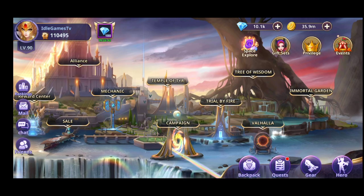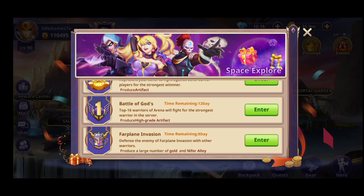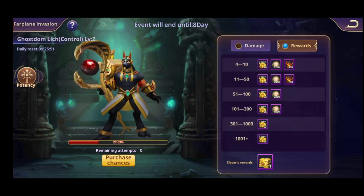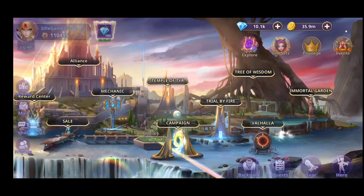There is a world boss event that just started. Go to the Space Explorer — you'll see the Far Plane Invasion with eight days remaining. You get one attack daily; use your best eight heroes to attack. Depending on the damage you do, you qualify for different rewards. You definitely want to be in the first spots, but it depends on your team.